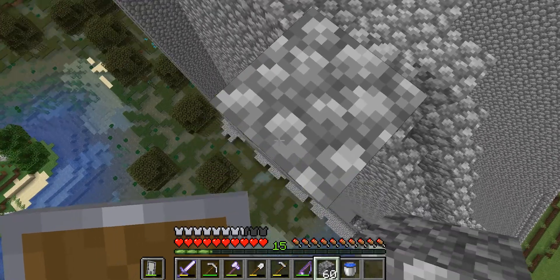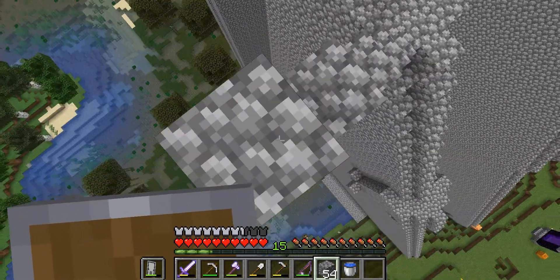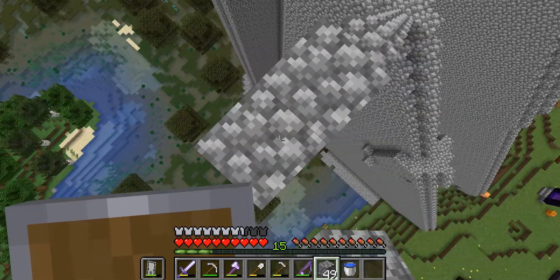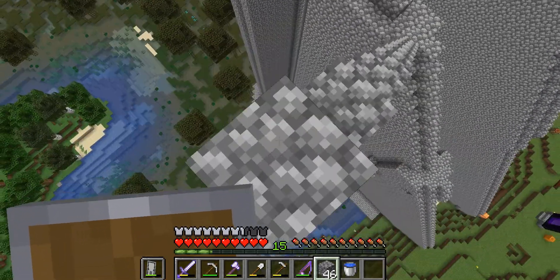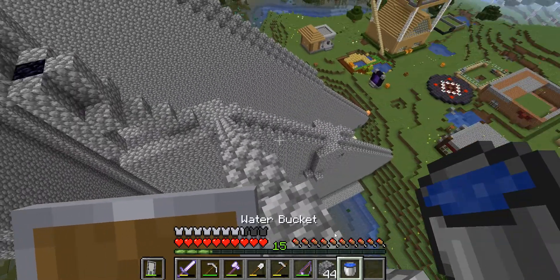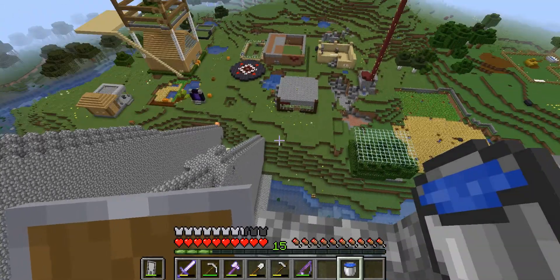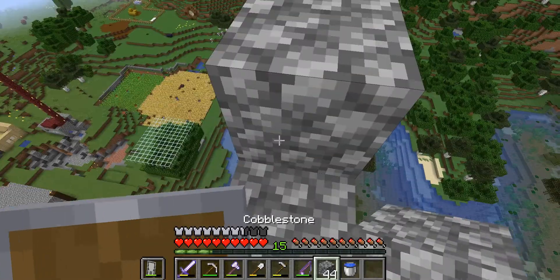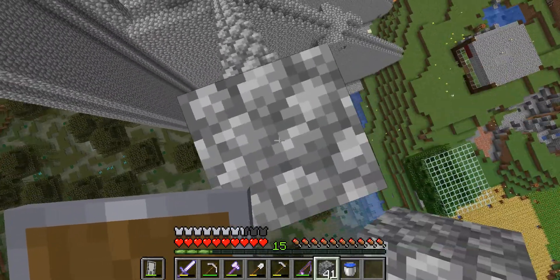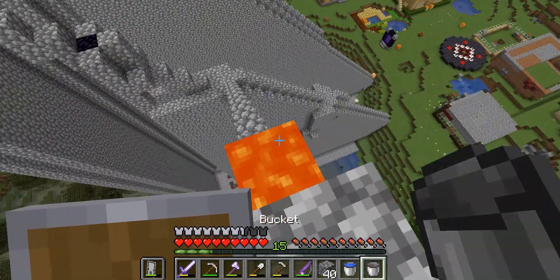For example, you can start it from the ground, you can start it from on top of a building — you can start a staircase from anywhere. Just build a normal staircase like this into the sky. I've got a stack of cobble, so if you wanted to, realistically, you could literally build the biggest staircase you want.